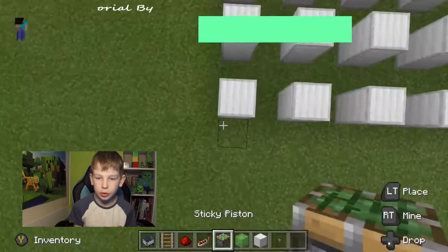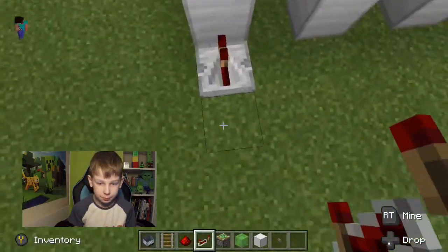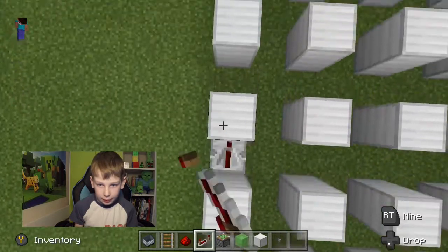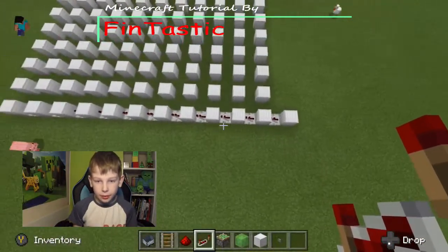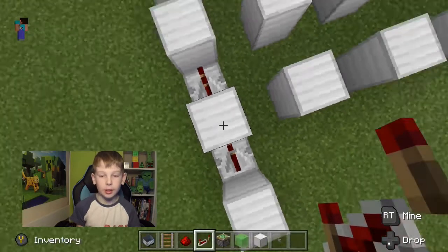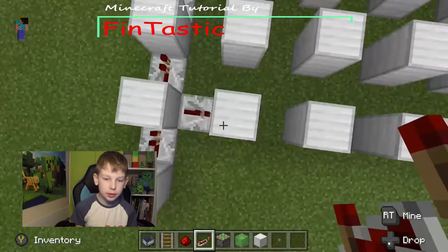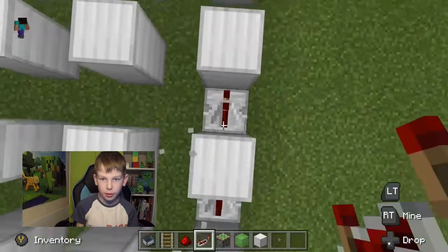Once you've got that part done and filled all of them in, now we've got to put all of the repeaters in. When we press the button, that will activate the first repeater, which will activate all of the repeaters going down the line. So just make a line of repeaters from the button going straight forward, and then on the block where the first repeater goes into, we go the opposite way — instead of going straight forward we go straight forward then right.